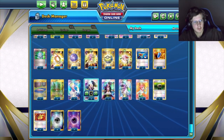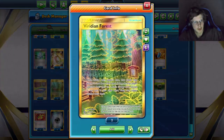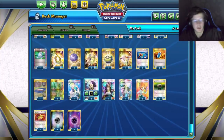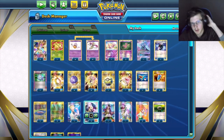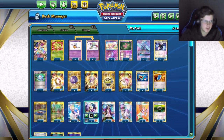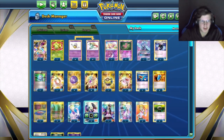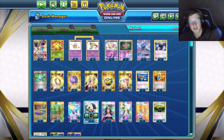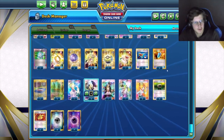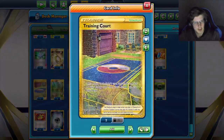For recovery we have one Super Rod to get energy back. I feel like I haven't used it too much — you might want to go for Rescue Stretcher instead, because you do have stadiums to get energy back. But it's really good if Necrozma has been knocked out, since you need one on the bench to copy the attack. We've got three VS Seekers.